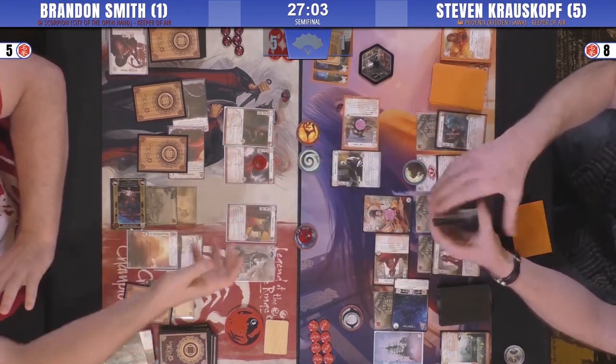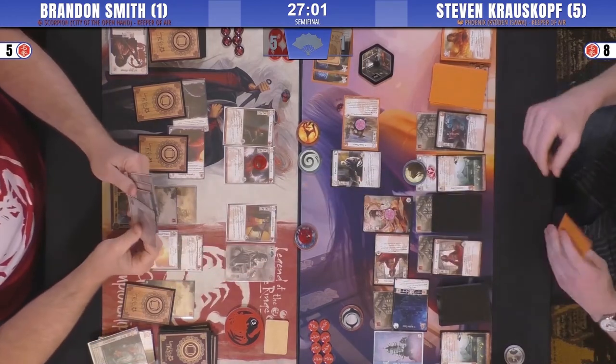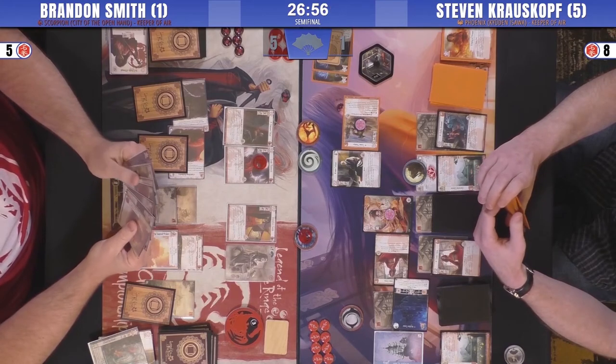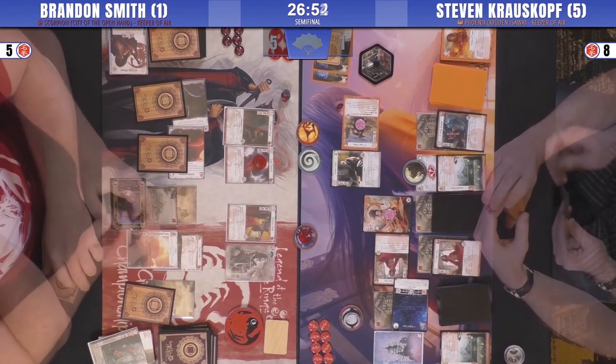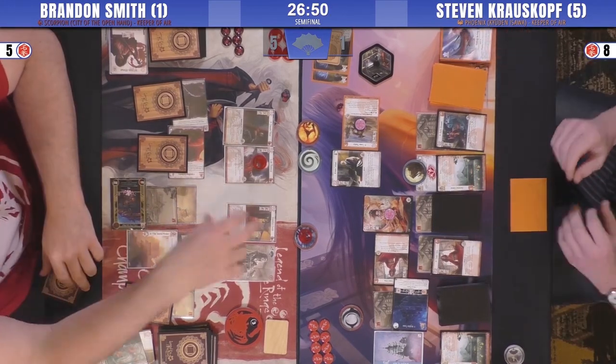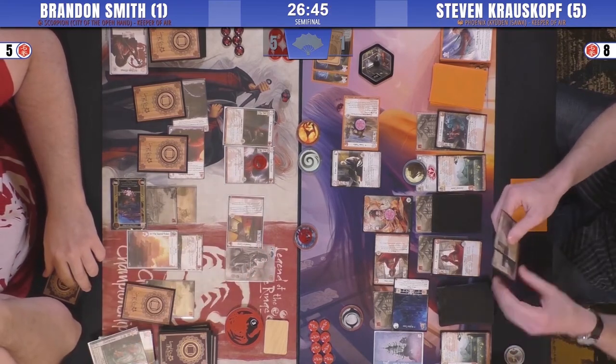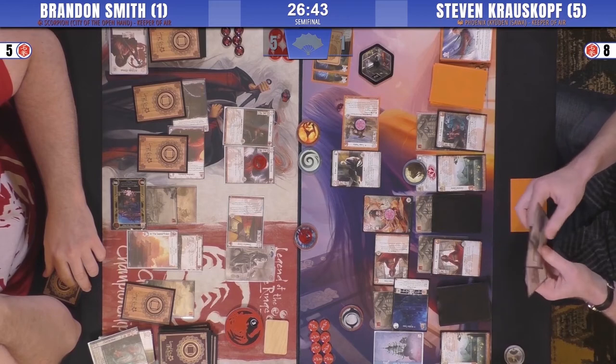Oh he takes the Cloud — he has no attachment control. The Cloud with a Shugenja — Cloud and Sukune, okay, I get it, makes sense. Maybe I was wrong. We played the Cloud. Why'd he bow that? It's the choice — he could bow the sheet.